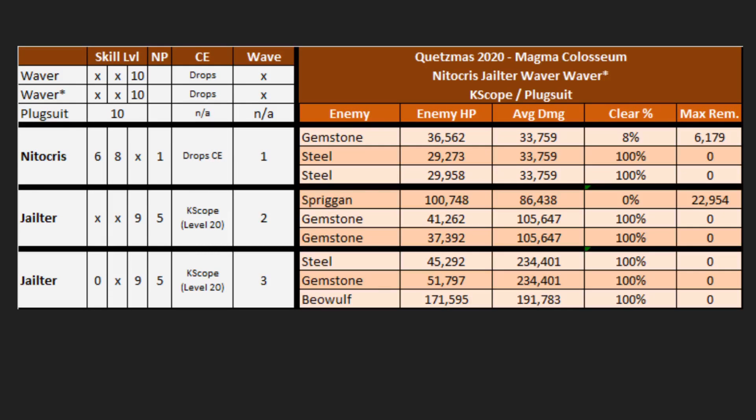For this one, we're going to be using Jailter — aka Jeanne Alter Santa Lily. She has damage bonus in this event, she's a Welfare servant, and you should be guaranteed NP5 if you played the prior event. Using NP1 Nitocris and double Waver is probably the biggest constraint, but you can mix in a Skadi, so it's still not that huge. Wave one is not going to be a problem. Wave two with the Spriggan is the concern, as Jailter is being counter-traded there. Because Jailter only has 20 charge and not 50, we don't get the benefit of using Merlin — so we have to run either double Skadi or Waver.